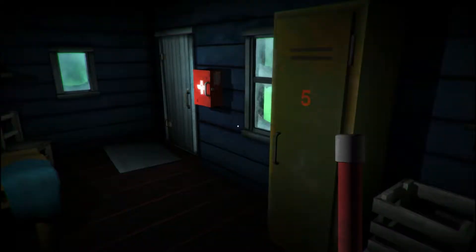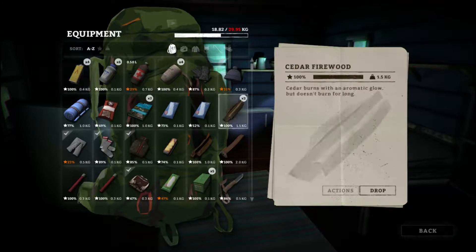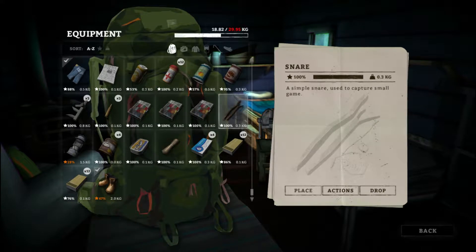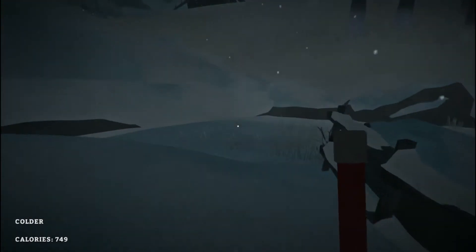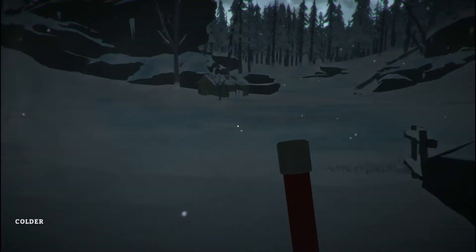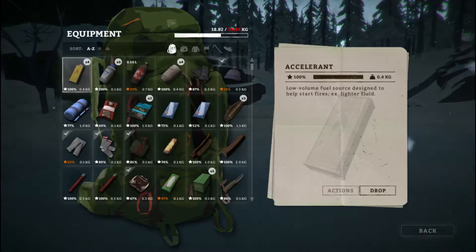Alright, hello squad members, we're back with another The Long Dark video. This is episode two and we're going to set up the snare that we got from the workbench. We're outside and it still looks pretty stormy, which is not a good sign. I thought the storm went down but I guess it didn't. I hope I don't run into any wolves because I don't have any guns. But right now, let's set up a snare.